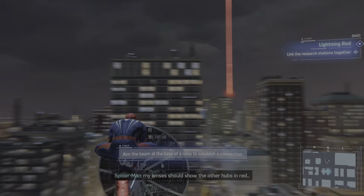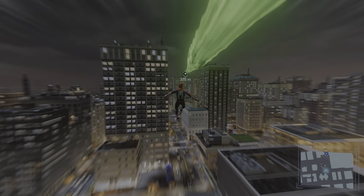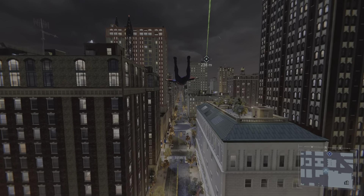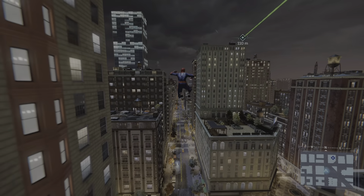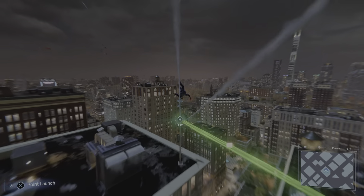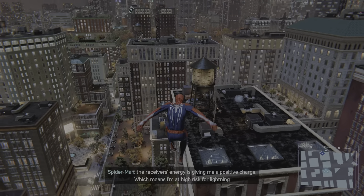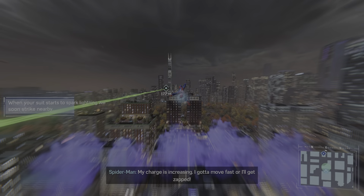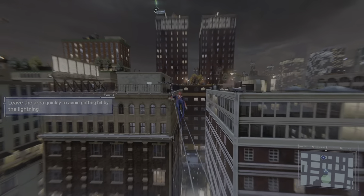It shows the other hubs in red - got it. Now to make more links in the chain. Oh yeah, I remember now. Oh crap, it's turned night again. Where is it? Got it! The receiver's energy is giving me a positive charge - high risk for lightning strikes. My charge is increasing, I gotta move faster or I'll get zapped.